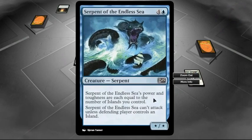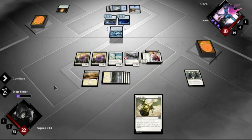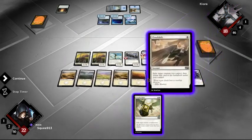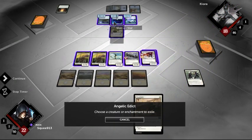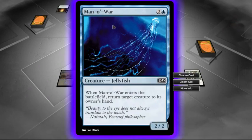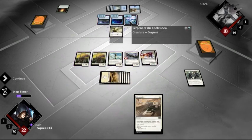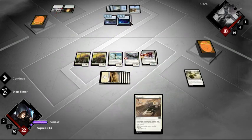Serpent of Endless Sea's power and toughness are equal to the number of islands you control. Serpent of Endless Sea can't attack unless the defending player controls an island — ha! You're only a defender, you poor chum. I can get rid of you because that's going to be really hard to attack with anything that's not flying.